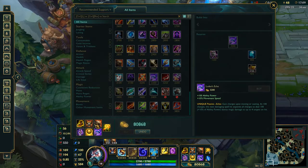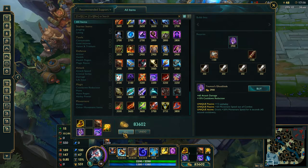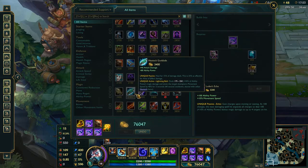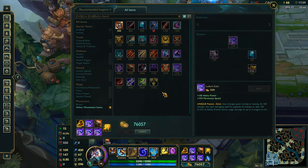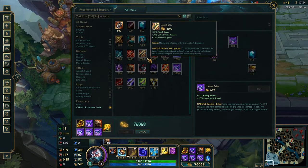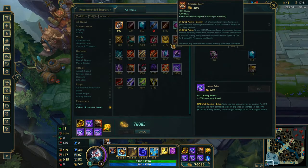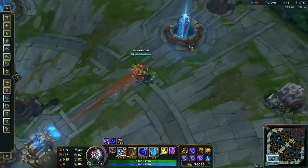We could try Luden's Echo and not have to activate anything. I believe Luden's Echo is the fastest one with Dead Man's. Don't do the activatable items, just saying. And you have 848 movement speed.